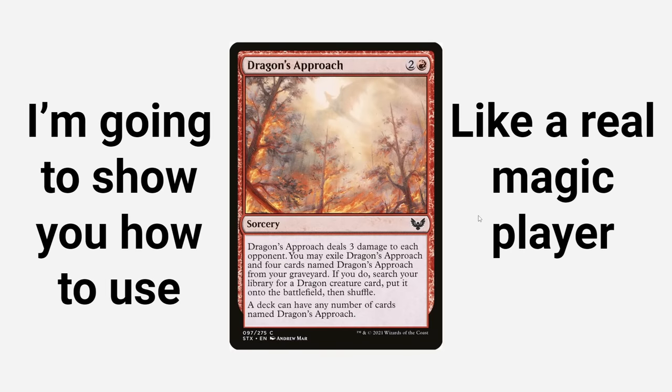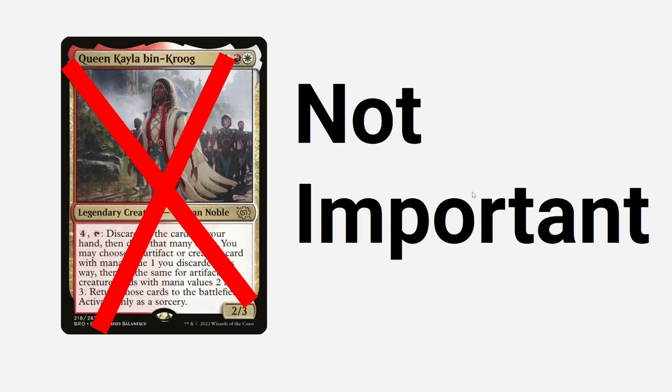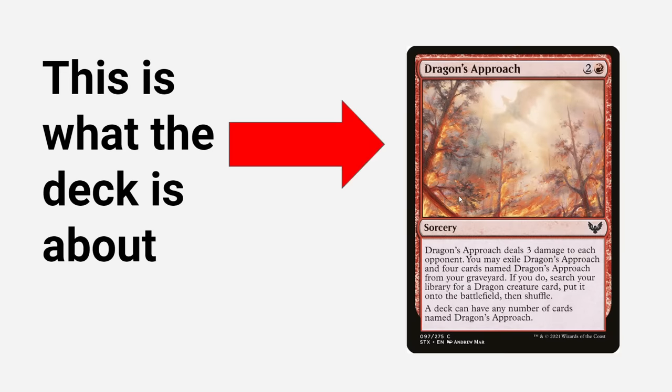I'm going to show you how to use Dragon's Approach like a real Magic player. Our Commander is Queen — she's not important for the deck, we'll get to her later. So Dragon's Approach, this is what the deck is about. We're going to be doing stuff with Dragon's Approach, don't worry about the other thing, we'll get to that.